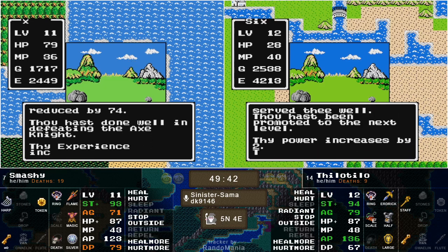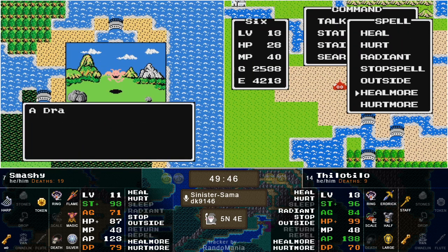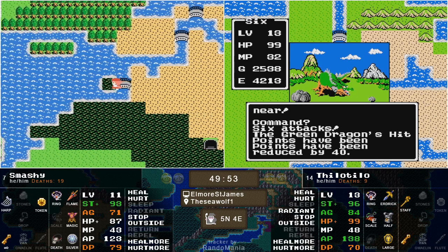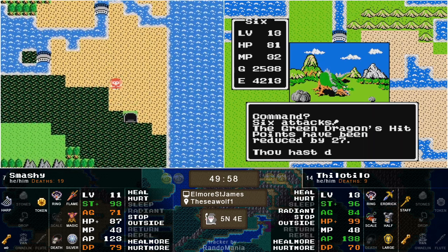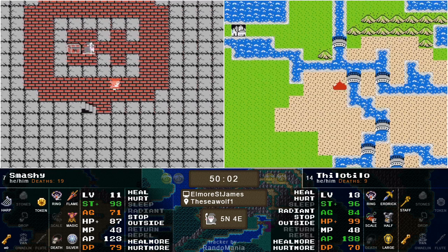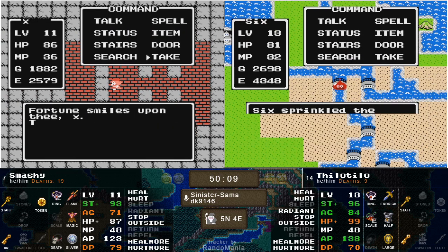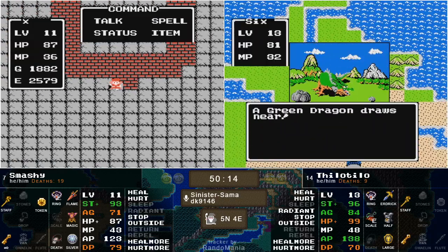Level 13 for Tilo — 2 power, 5 HP, 12 agility, not a single MP. Still looking pretty sketch on MP, but right now at level 13 we are at Dragon Lord Smack Him in the Face level. We're literally just looking for a little bit more hit points — we're good to go there — and we definitely would like some more MP, or we're going to need a big extra strength buffer to get us to six heal more. We also kind of need a little more defense right now.